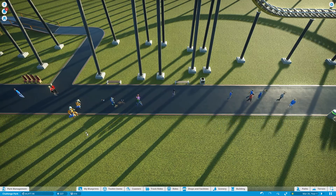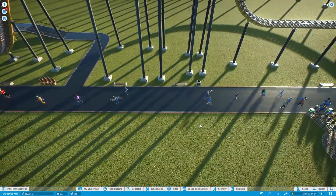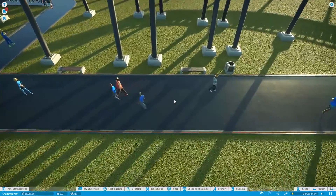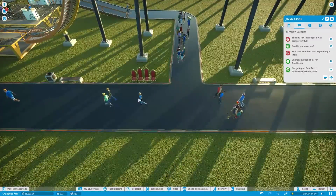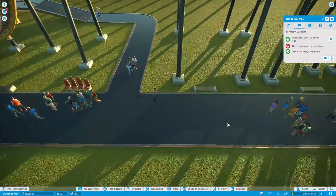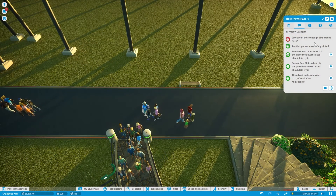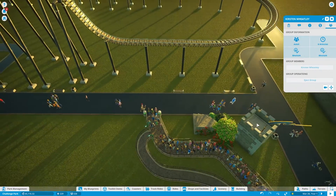We're going to want one mechanic to start and one security guard. Security guards are going to spot thieves, which is a really nice game mechanic — it adds a lot to the game. You can also detect thieves by clicking on people and seeing their thoughts. If there's a pickpocket in the park, they'd have a thought like 'I'm going to pick your pocket' or 'You look like a good pickpocket victim.' If you see someone like that, you're going to want to hit 'Eject Group' and the security guard will come and find them.